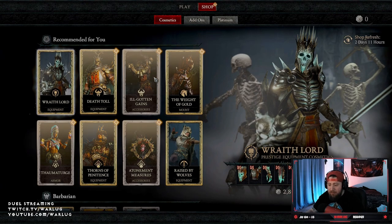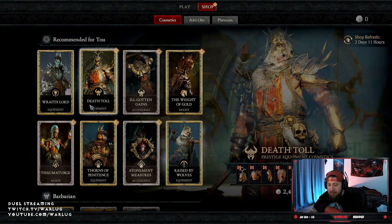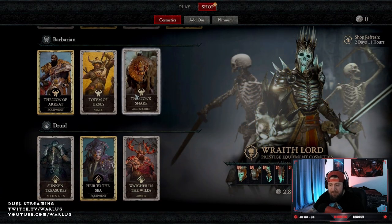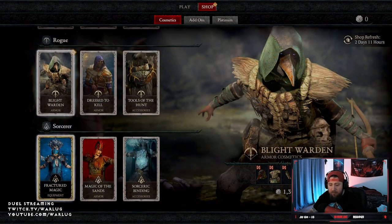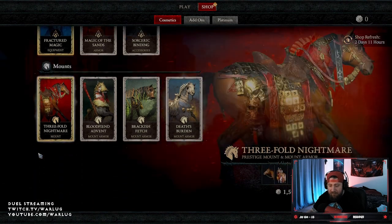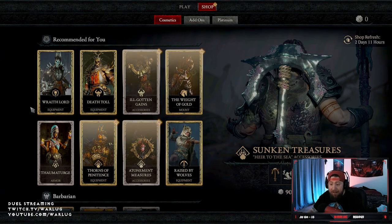Every two days and 11 hours the shop will refresh, so there'll be new cosmetics for you guys to get. You have a 'Recommended for You' section — I guess this is based on the cosmetics you already have, recommending ones for the classes you're playing. Then you've got class-specific sections: Barbarian, Druid, Necro, Rogue, Sorcerer. And then you have the mount exclusives, which are really cool. All of these cosmetics are on top of what you already have in the main game.